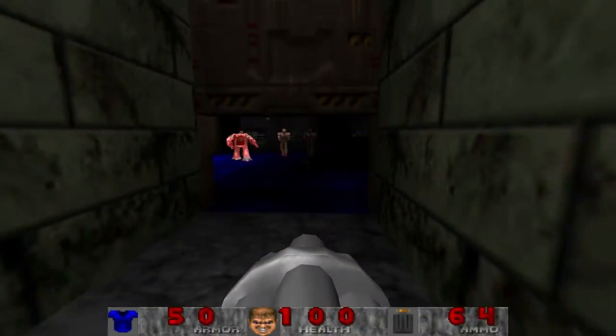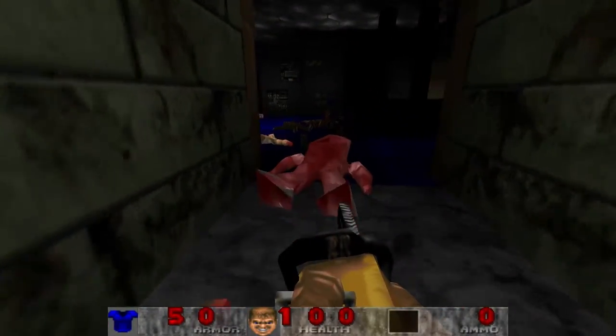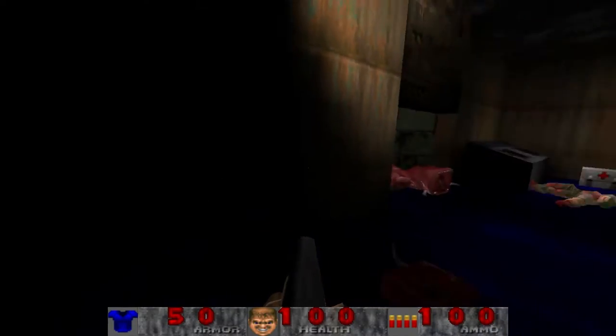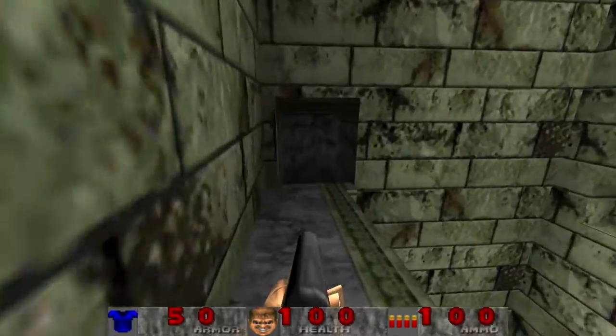What do we have here? Come here, Pinky. Damn right. A little bit of health there that we don't really need. I'm sure that does something. Thought we were gonna get trapped in here for a moment. Moving on, see what's on the other side.